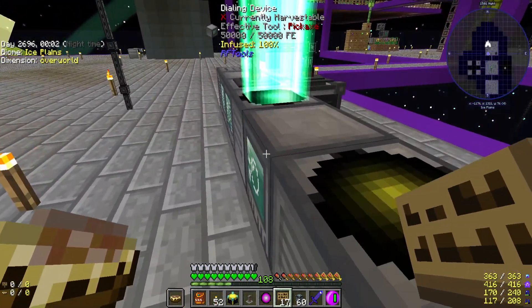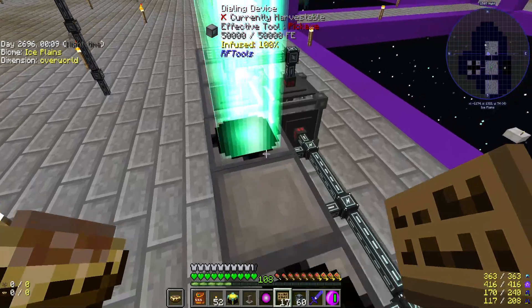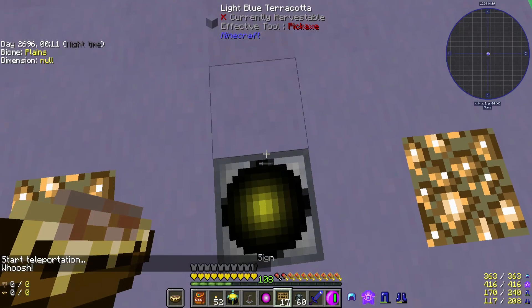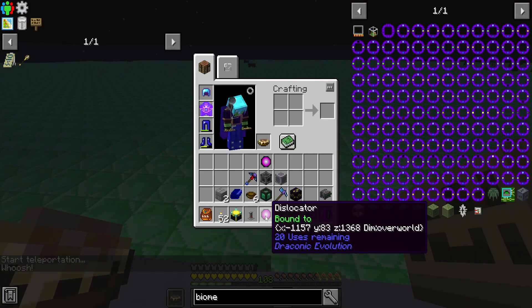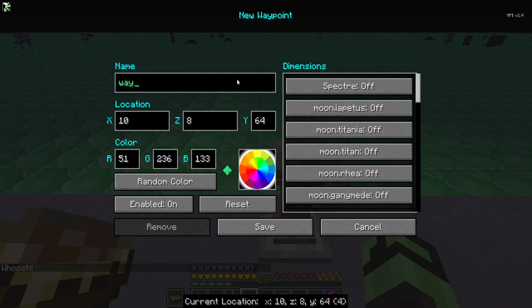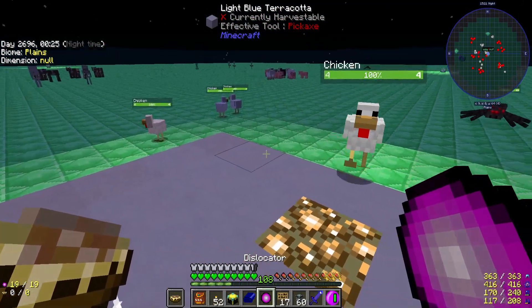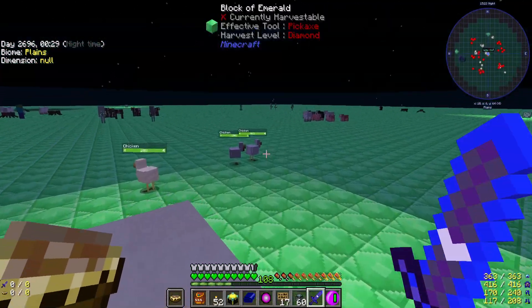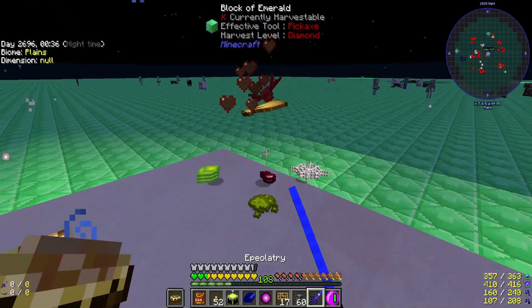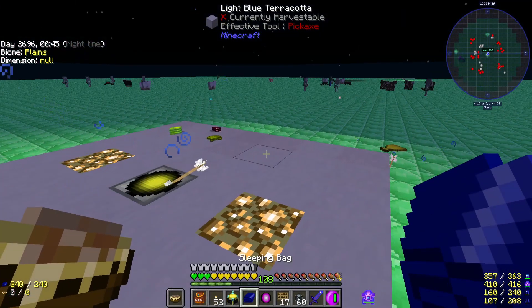Now let's go see what this dimension looks like. It's nighttime in the dimension, which isn't ideal. We want to mark our way out — 'New way out'. Can I sleep in these dimensions? You can sleep — let's get it to daytime so we don't have to deal with this anymore. Also, it seems like fluid cows are spawning because it's a plains dimension.